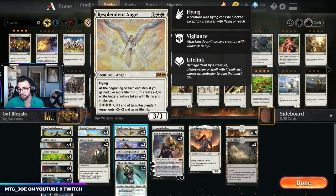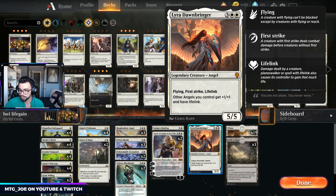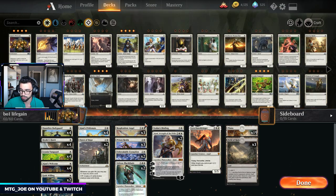Resplendent Angel, three of, is in the three drop slot. If we gain five or more life, we get to create 4/4 Angels. Lyra is a way to make our Angels gain lifelink, which plays well with that.